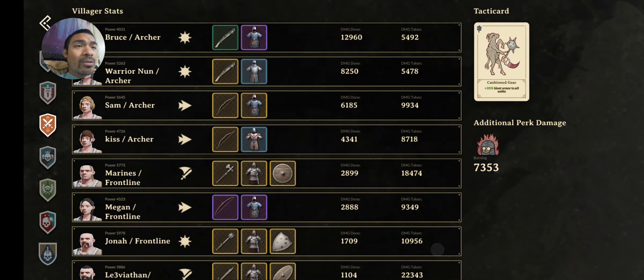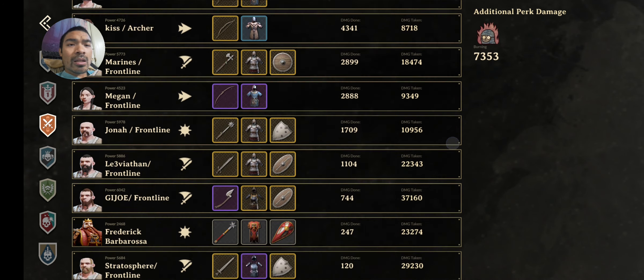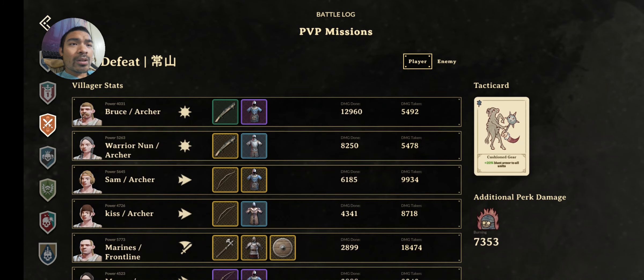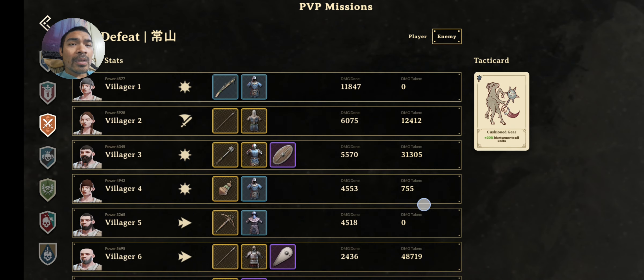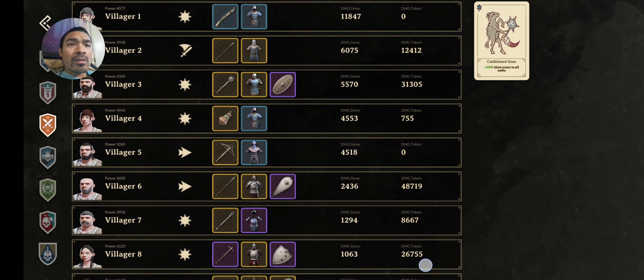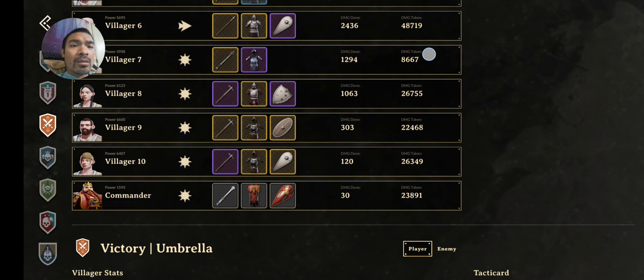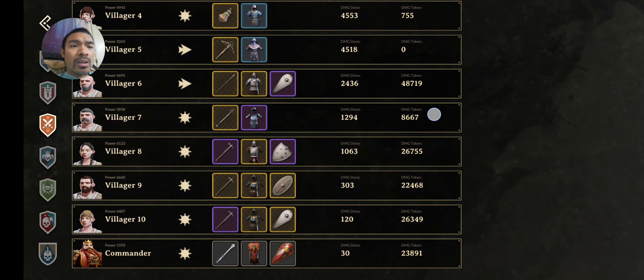It says our additional perk damage was burning, but I don't see any burning — I don't have any burning, that's so weird. And looking at our enemy that defeated us, their weapons were pretty evenly matched.